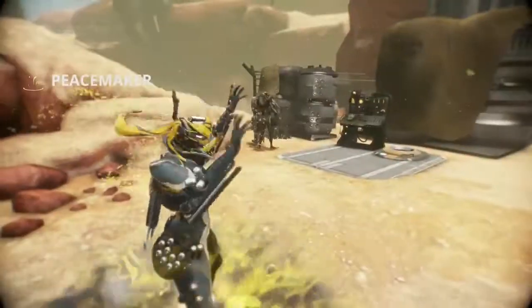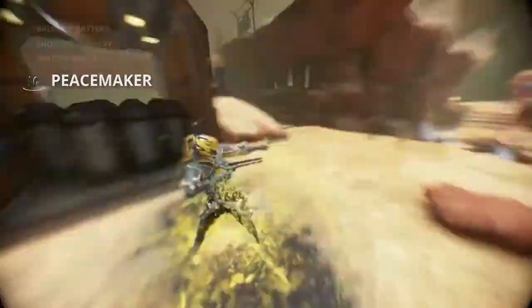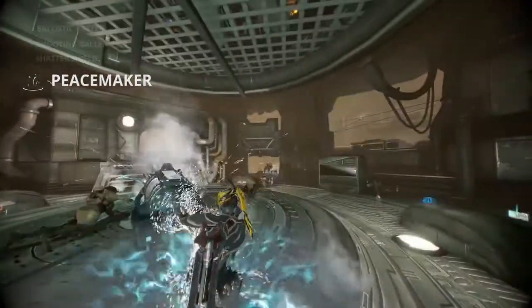It's high noon, Tenno. When toggled, Peacemaker turns Mesa stationary, unleashing a deadly torrent of firepower toward her foes from Hidden Slinger pistols.